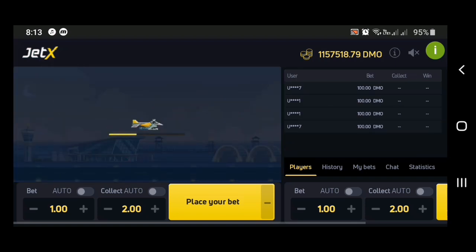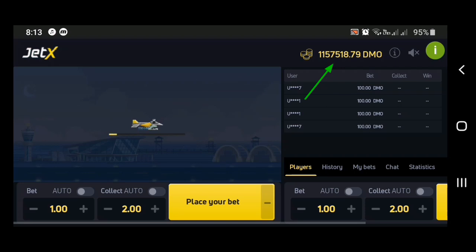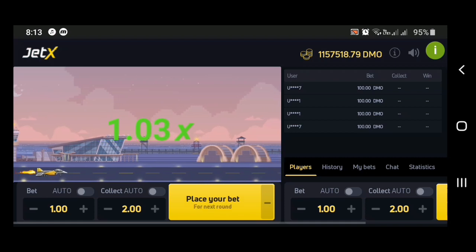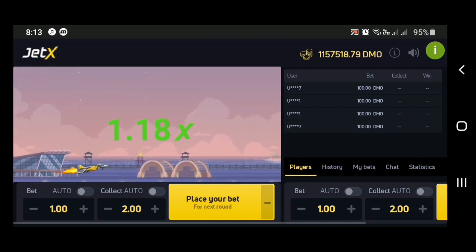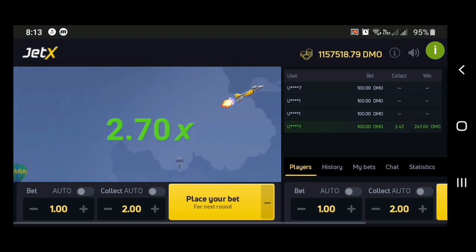Once you log in you'll see the layout. Over here at the top is your balance. If you want sound you can click on this — even the sound is different on this game. If you want the sound you can click there, and if you don't want the sound you can also click there to turn it off.